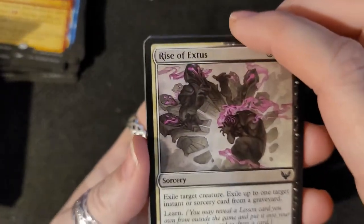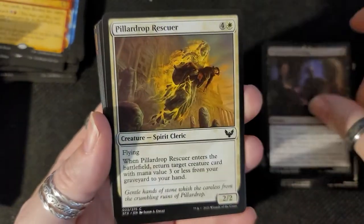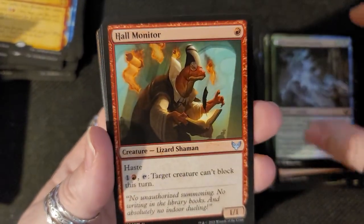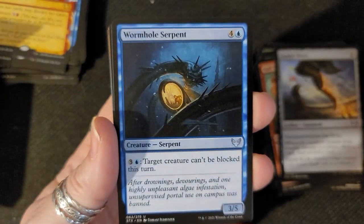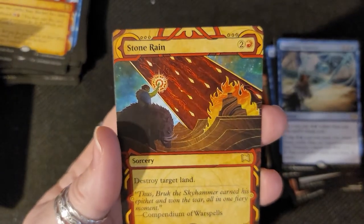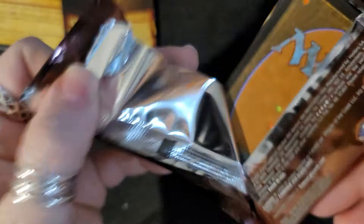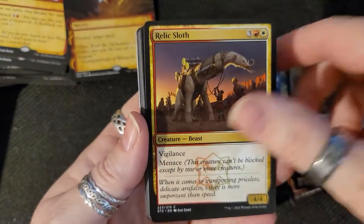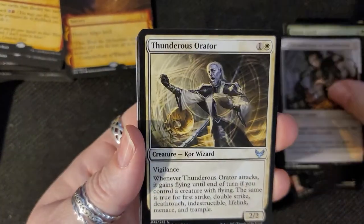All right, okay dokie, here we go. Common cards, nobody cares. Now we get into the good cards — look at the Boots, Ingenious Mastery, and Stone Rain. All right, here we go with basics — six, okay.